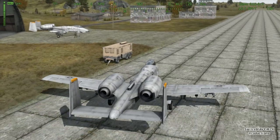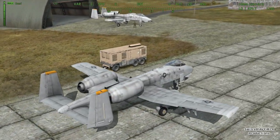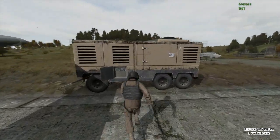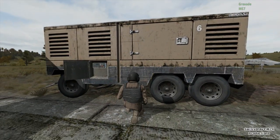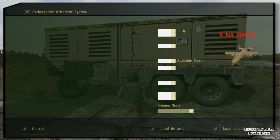Here on the map where the module was placed — it looks like a generator trailer or something. I park my aircraft right next to it, leave the aircraft, walk up to that thing, and then I get the option 'Change Loadout' in the scroll wheel. I do that and then this window appears.